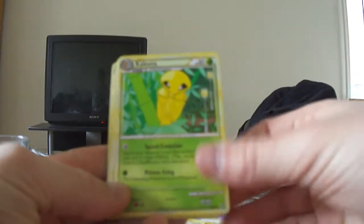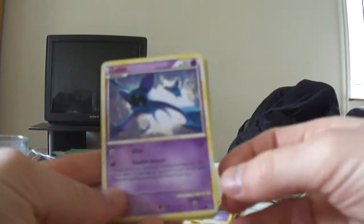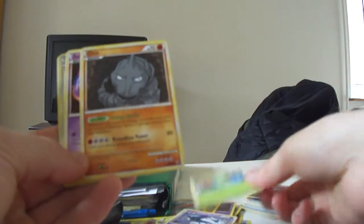Let's see if we can get a prime or something. We have a Plus Power, Taurus, Kakuna, Onyx, Zubat, Rosalia, Onyx again — that's two different mixes. A Beldum, Taurus Reverse, and a Roserade. Nothing too great there.